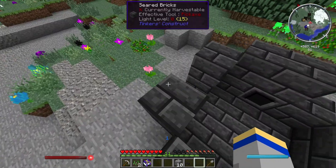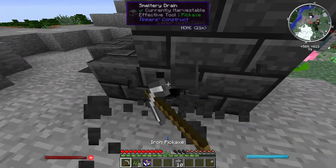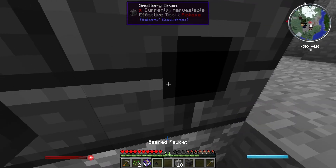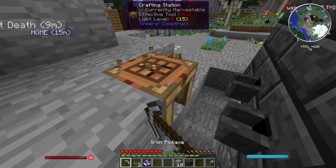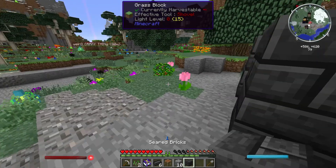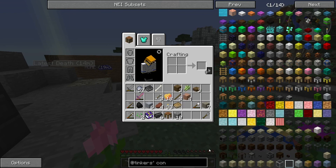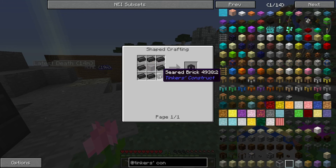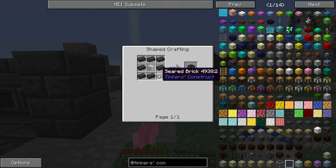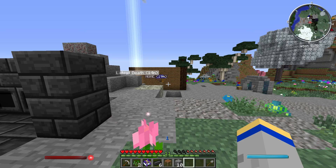We're gonna need a lot more bricks than I thought. We're gonna want to place this faucet right here. Actually, I want to be lazy — I don't want to walk all the way over there, so we're gonna place it here. We're gonna need a bit more seared brick. Let me try to remember how to make these. Grout — it's just sand, clay, and gravel. So I will cut to where I get a whole bunch. See you then.